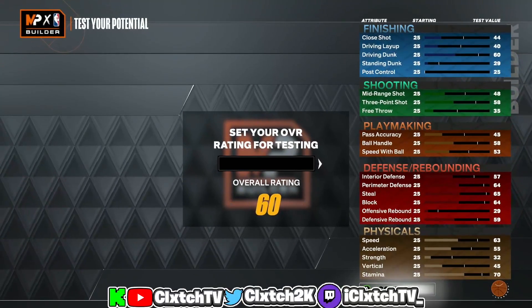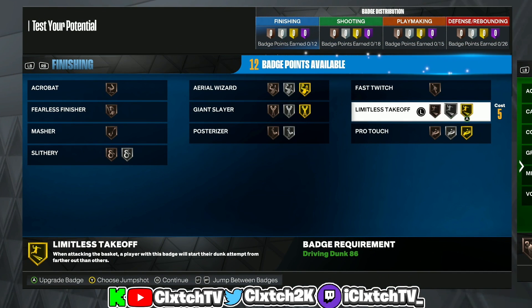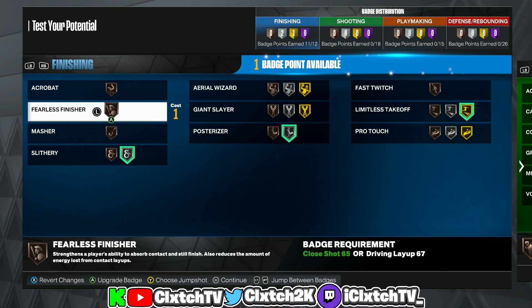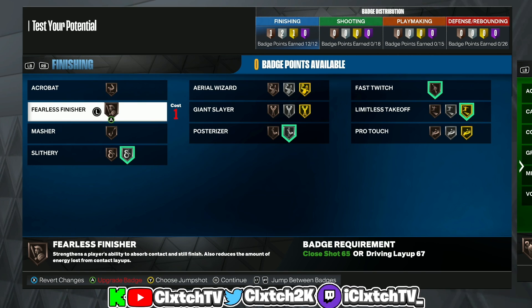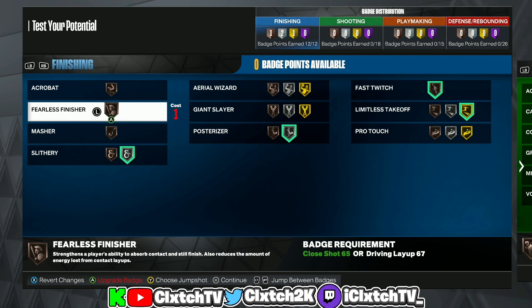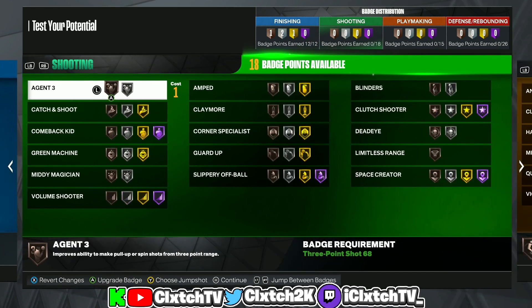Now my personal badge recommendations. For finishing: definitely get Limitless Takeoff, I'd get Post Riser, we have contact dunks so get Slithery, and also Fast Twitch. I'd recommend at least one extra badge for bronze Fearless — maybe even two so you can get bronze Masher. At bare minimum, at least one for bronze Fearless.